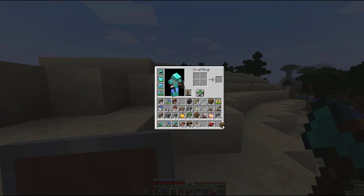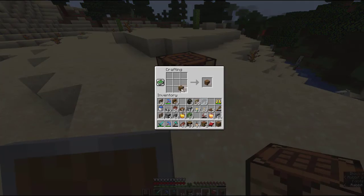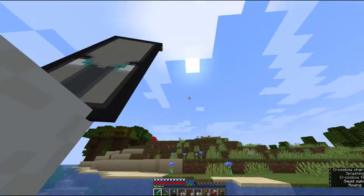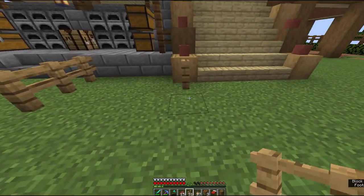I trapped another pillager — I put him in a boat so he couldn't escape. He didn't like it but I liked it a lot, so I killed him. I made him come to my base so I can do whatever I want.